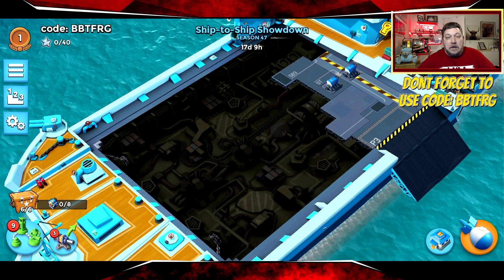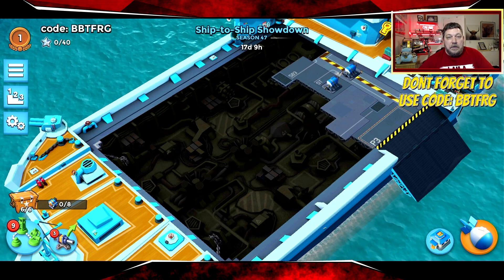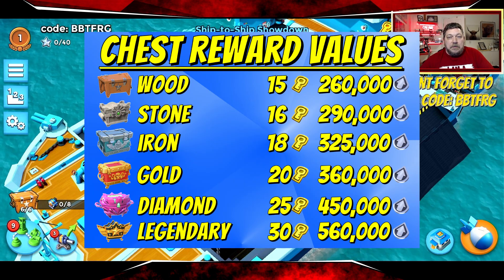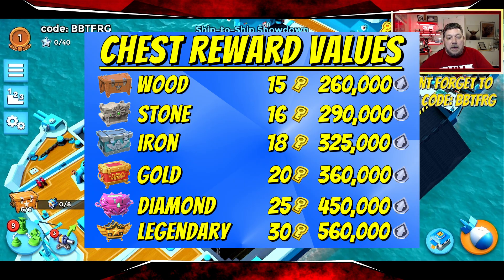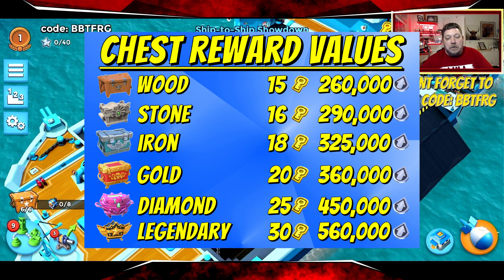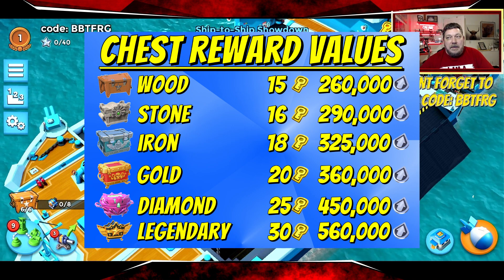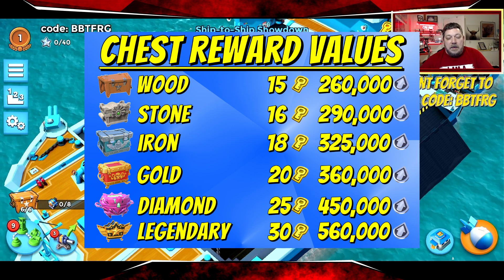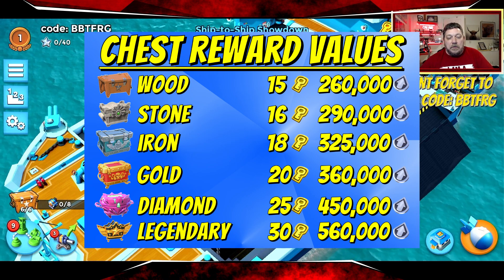150%. Now let's take a look at the chest reward values for this season — again standard for a three-week season. We've got wood at 15 keys and 260,000 tokens, stone at 16 keys and 290,000 tokens, iron at 18 keys and 325,000 tokens, gold at 20 keys and 360,000 tokens.